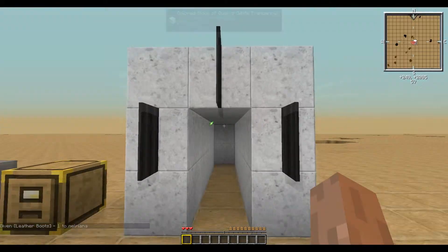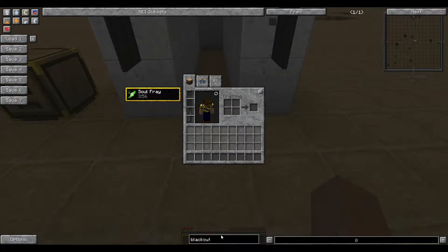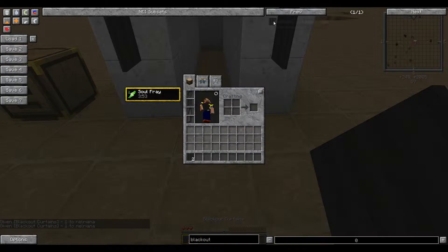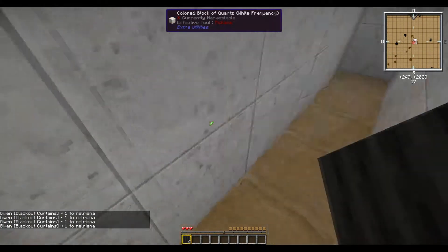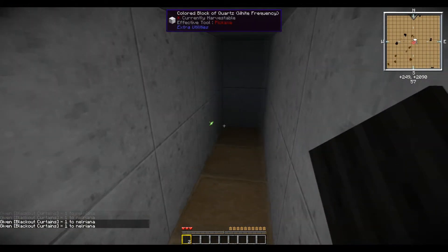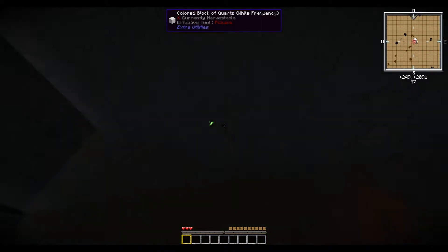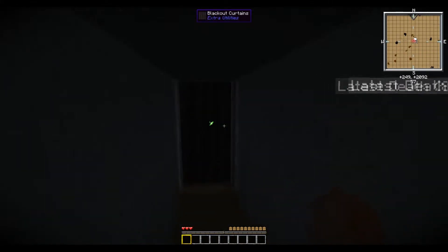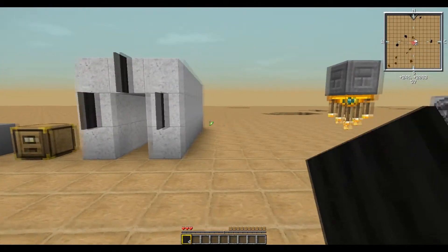Next up we have the Blackout Curtains. They serve two purposes: first is to diminish light level, and the second is to eliminate light level entirely. As you can see it's reasonably bright in here — throw down a couple and it gets darker, but when you place a second layer they become completely dark. So if you want a black room, you can get one with Blackout Curtains.